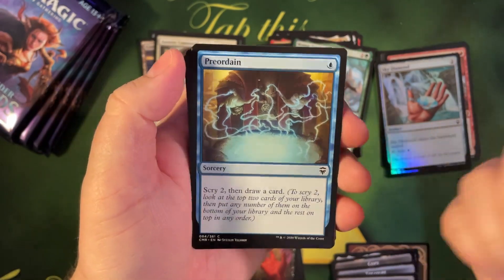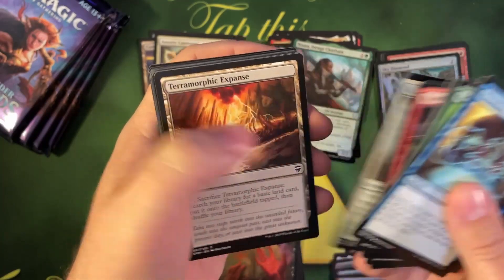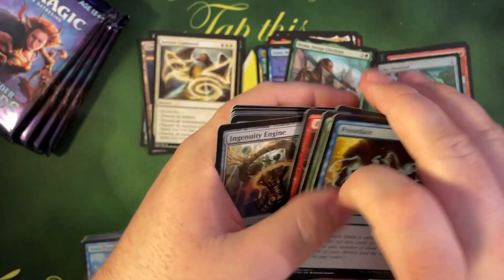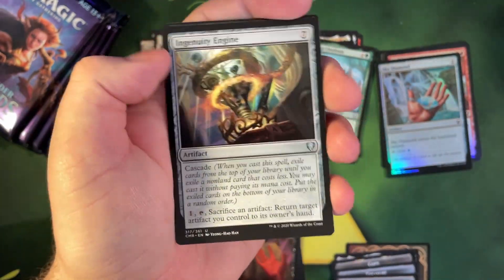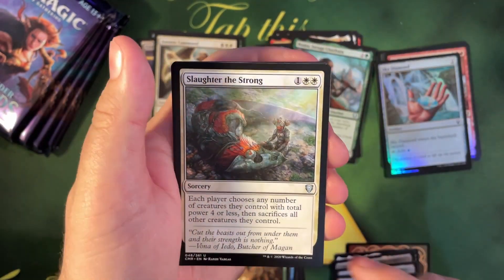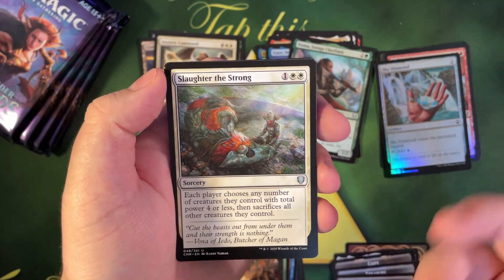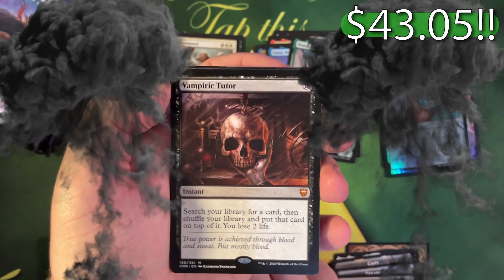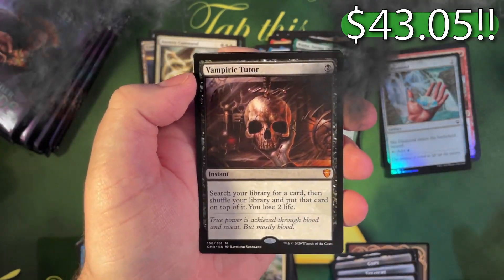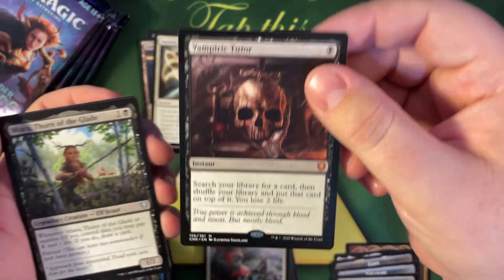Preordain — great common. I don't really care too much about Infinity so I didn't open any on the channel, sorry if you wanted to see that. Even the cards aren't worth much in this set, they still have value, they're still playable. Oh — Vampiric Tutor! Let's go baby! That's 40 bucks-ish. All right, there we go — there's our good mythic!